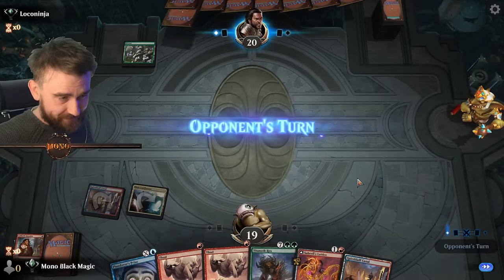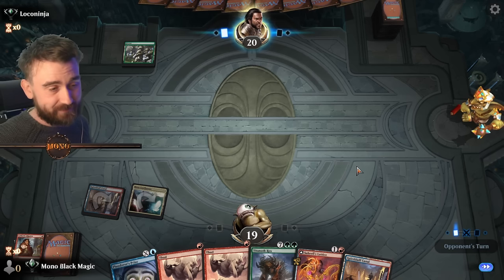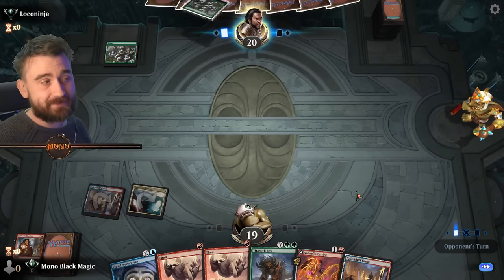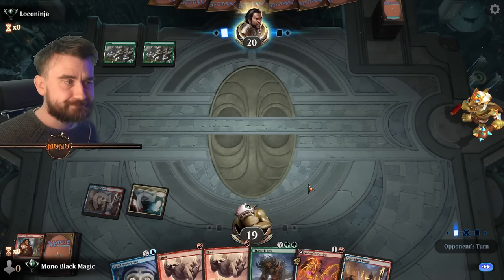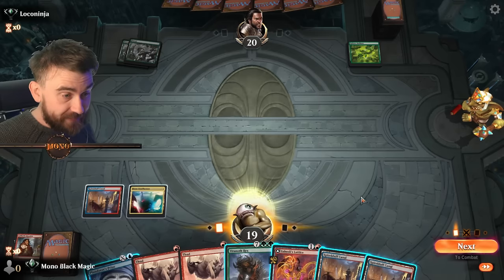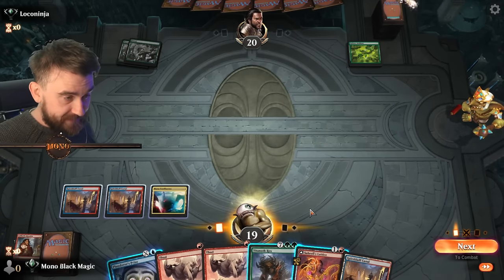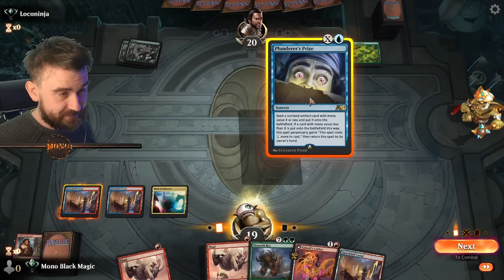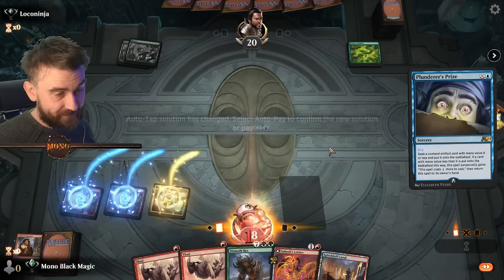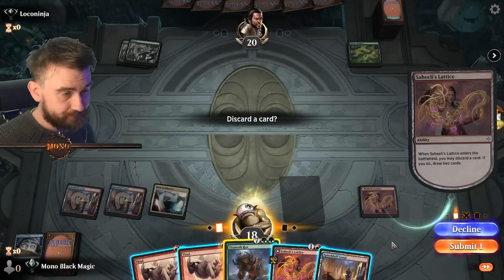Always keeping my hand up like this — if you're new to this channel, hi! This is Chris, always keeping the hand up. Forest, forest, and Sylvan Anthem — green creatures get plus one plus one. Amazing ability. We could actually just play this and do it for two, because we don't have anything else to do this turn. Why not?